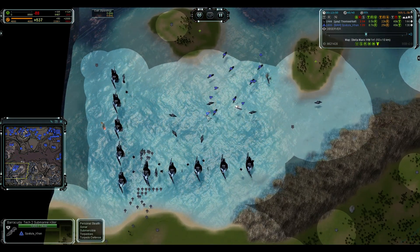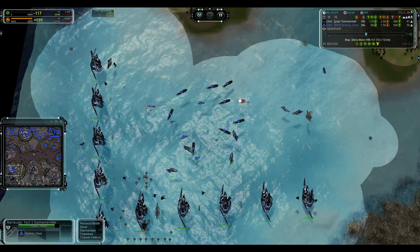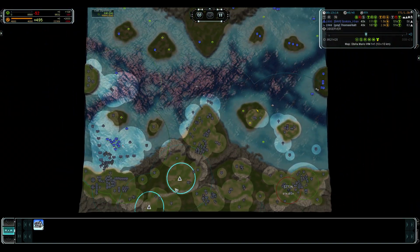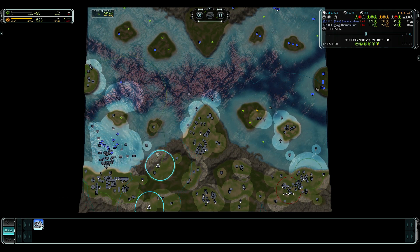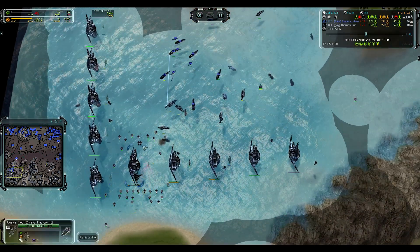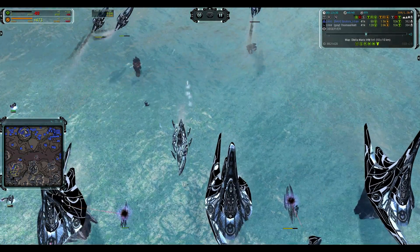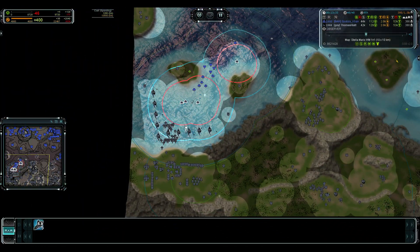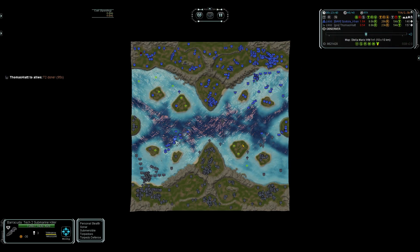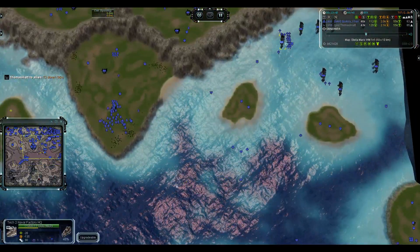These subs are Cybran so they have higher damage than the Aeon ones, less HP, and personal stealth — so Thomas has to have units on top of them to spot them. He has to torp them now. If he had three or four torp bombers instead of these two Notas he would be in such a good spot — he could torp basically all of them pretty quickly. Look at this destroyer dying — you can see how brutal the subs are, just wrecking it. You can see the damage on the subs: 1900, 1200, 800.